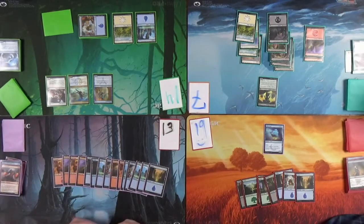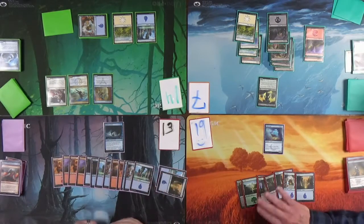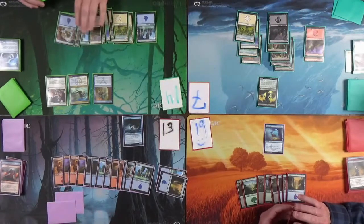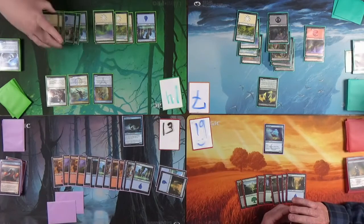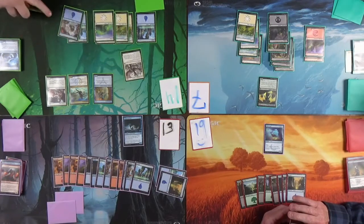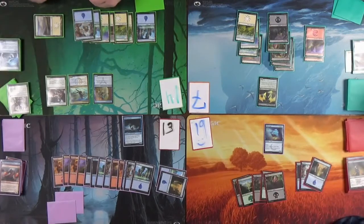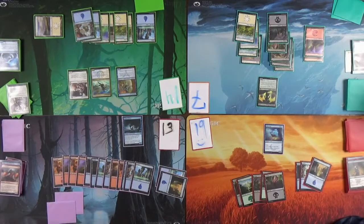I need creatures so bad — he's got all the answers. You guys fell right into my trap! Elusive Spell-Fist — deal with it! It's a one-three with a weird prowess: sort of unblockable. I'll cast Great Teacher's Decree — creatures I control get plus-two plus-one until end of turn, with rebound. Just kill some people, why don't you.